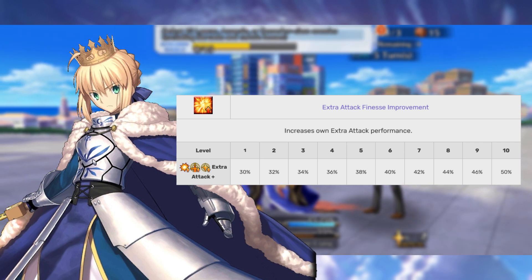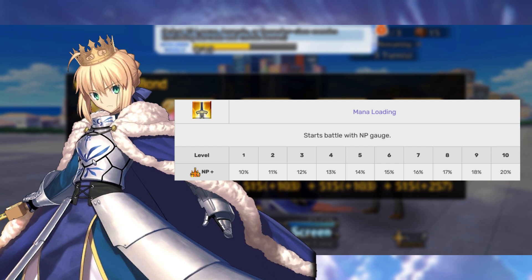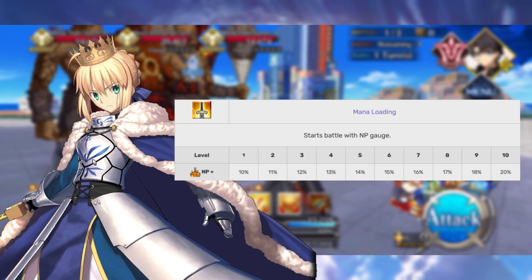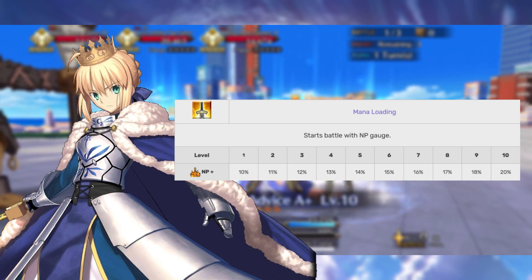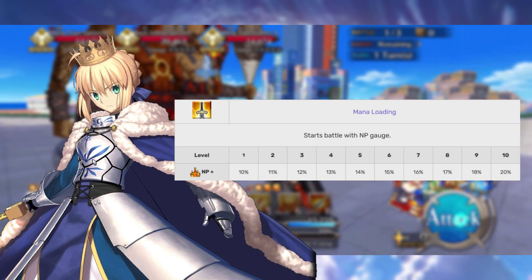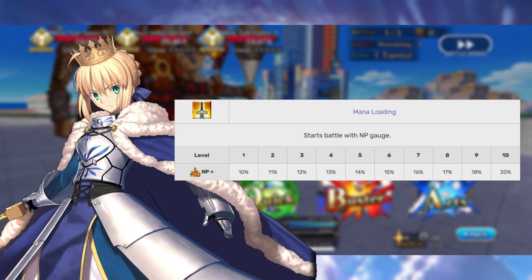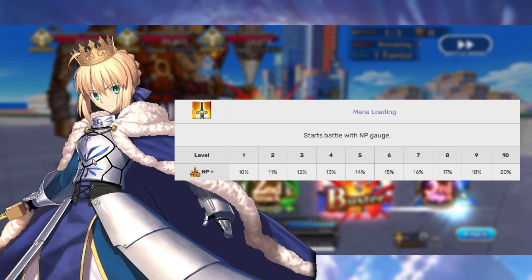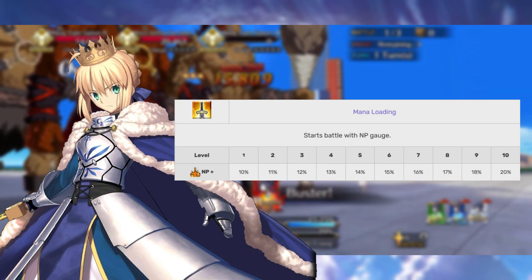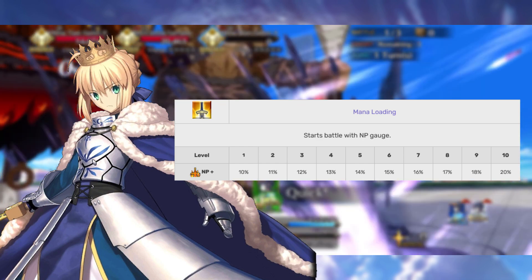The second append skill is Mana Loading, and this is the big one. This is the one I recommend you get on every single Servant whenever possible, because it starts the battle with a 10 to 20% Noble Phantasm gauge. With this maxed, you no longer need a max limit-broken Kaleidoscope to turn-one NP. Very, very important — please do this at every possible opportunity.